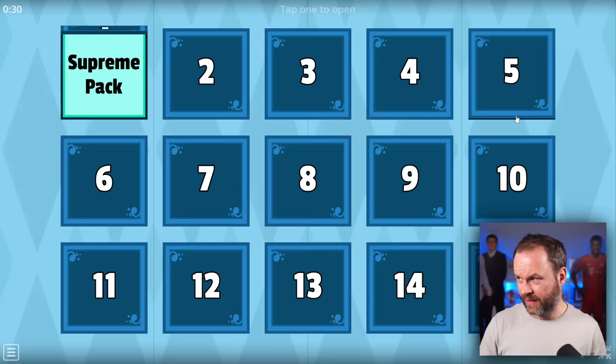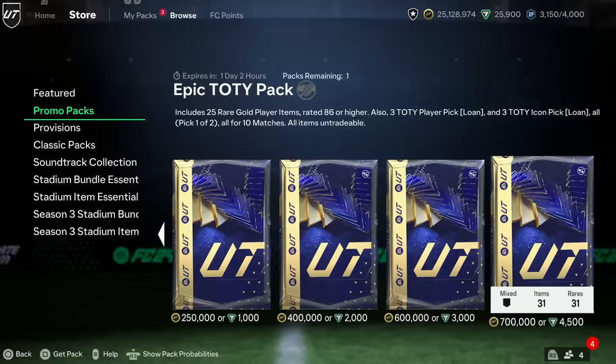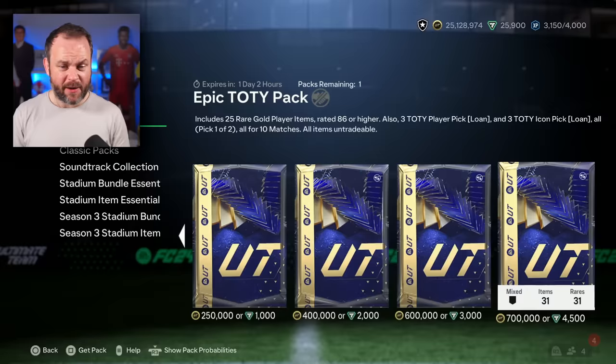For our next pack, we're going to get a left back. I'm going to go corners, so I'll go number five. Epic pack — that is the big one. 700,000 coins, a $45 pack. If we get a Team of the Year, it's in here — 6.6% chance of a Team of the Year, 8.6% chance of a Team of the Year icon. This is our best chance. Please show me a blue.